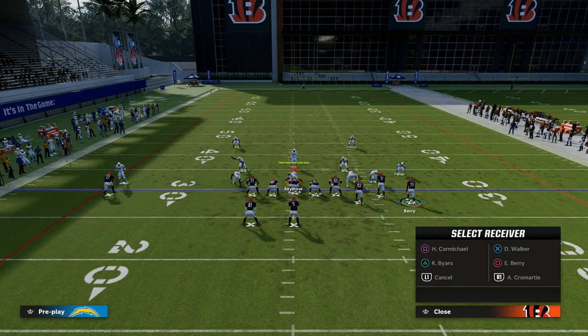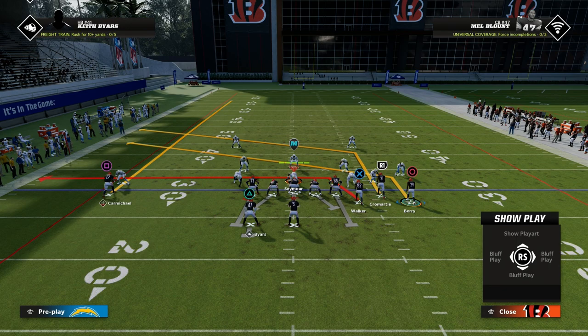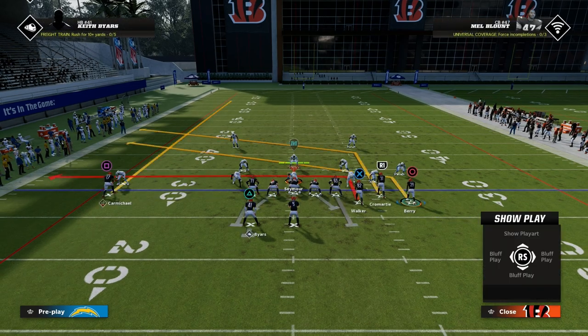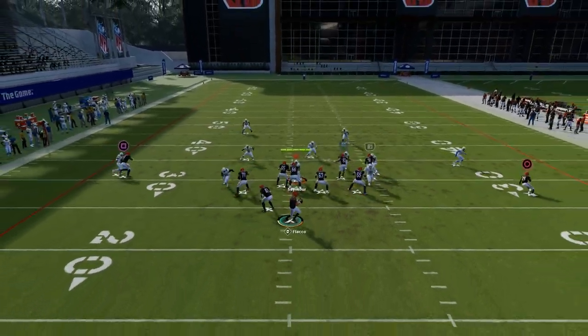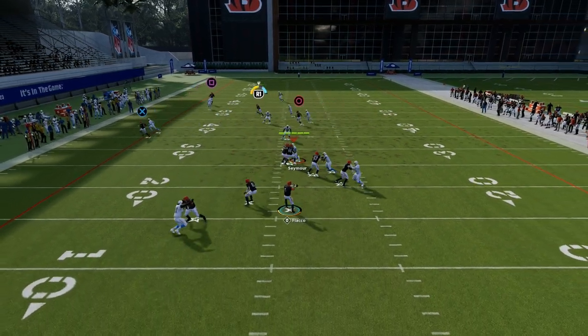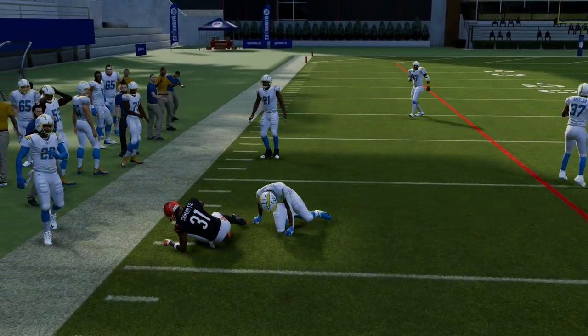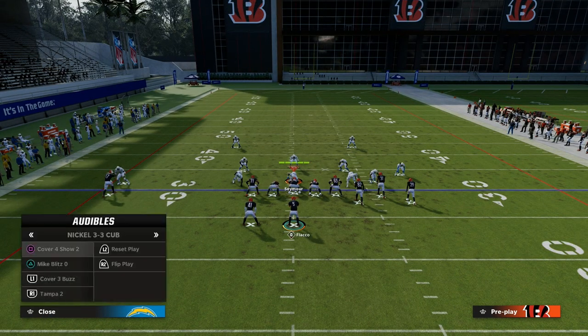Year to year, the route that beats man can change — last year it was a crosser, this year the slot apprentice post beats man better. So a lot of times people put this guy on a post. The tight end has forever been drag, but this year the five-yard in route beats man better from the tight end position. It's finding man beaters, turning them into zone beaters, while attacking key spaces on the field that force your opponent to make adjustments.